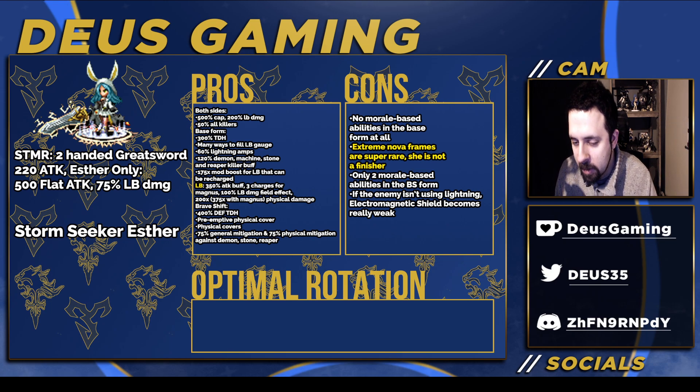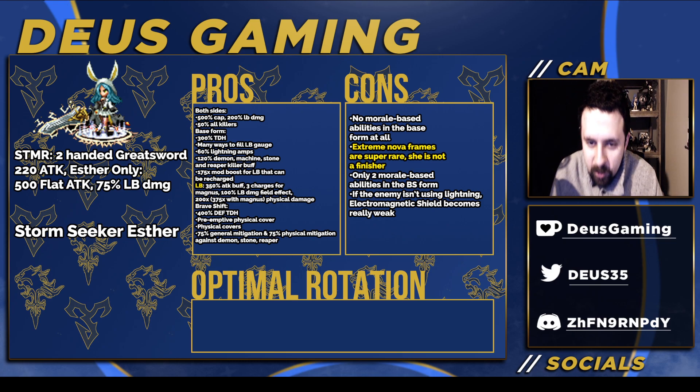In the bracelet form there are only two morale-based abilities, and only one of them fills the morale gauge. If the enemy isn't using lightning, the electromagnetic shield becomes pretty weak in terms of mitigation. She also can't imbue lightning to the enemy, so she's not as strong as everybody maybe thought she was going to be.